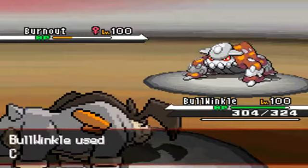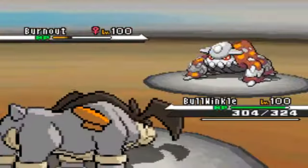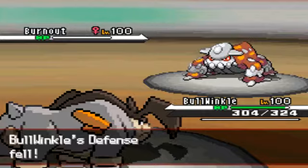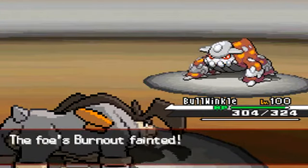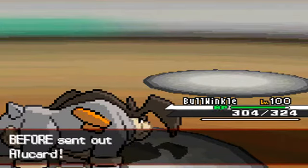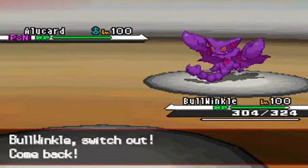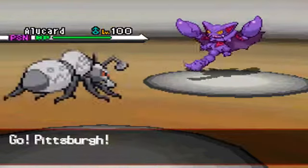I can tear it up — except for Gliscor, of course. I personally would have gone out to Gliscor to sponge up that Close Combat, but I'm not sure what he was thinking. His Heatran dies, and he sends out his Gliscor. There's absolutely nothing my Terrakion can do to that because I get walled completely.